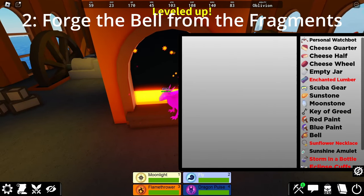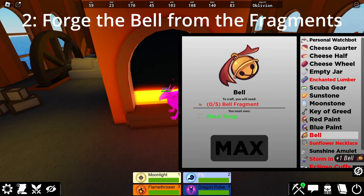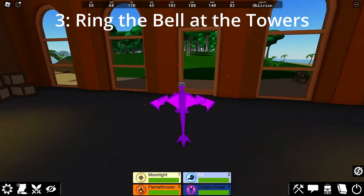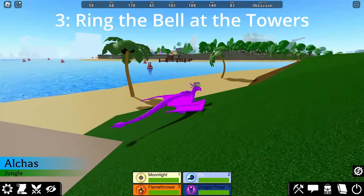Now that you have the Bell, there is one more step: ringing the Bell at the 3 Towers — the Clockwork Tower, the Church Tower, and the Lighthouse. If you ring the Bell in the wrong place, you will be able to hear that it has a sort of thunking sound instead of the more melodious chime that it will have whenever you ring it in the correct place.